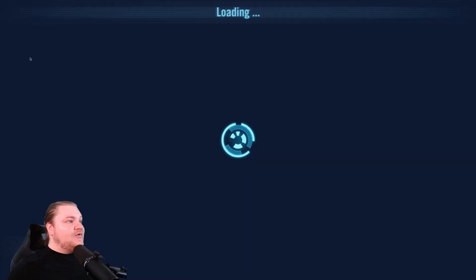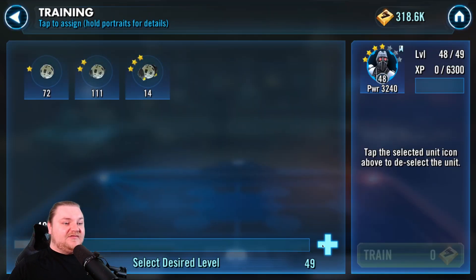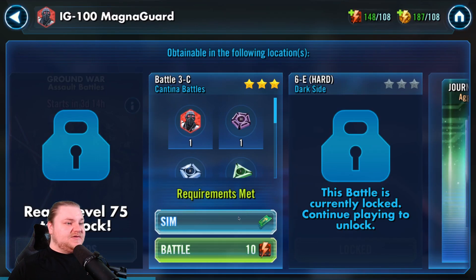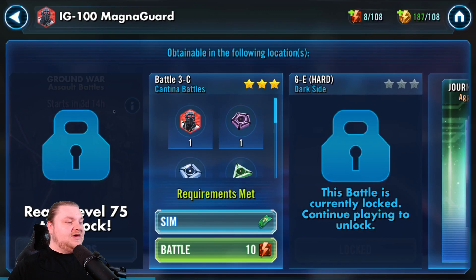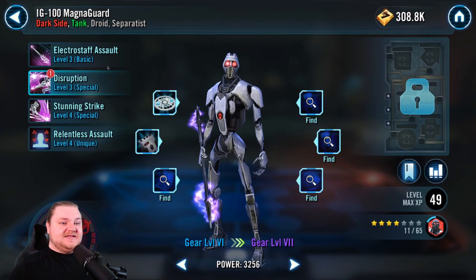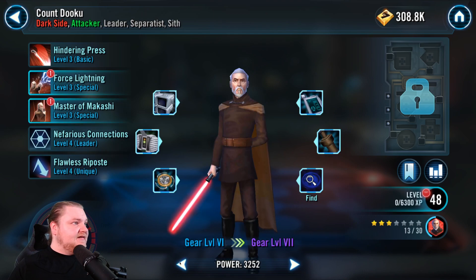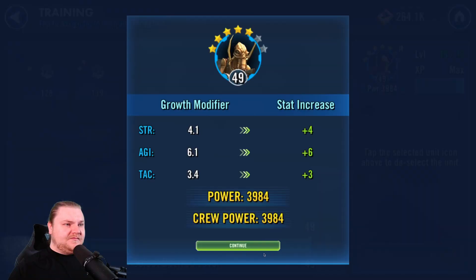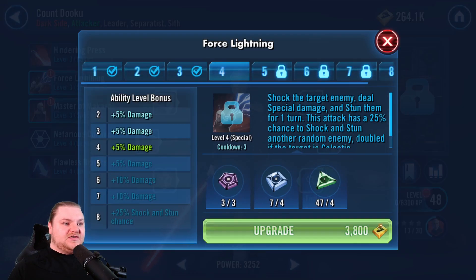We leveled up — of course we got bonus energy. So we're going to run out of sim tickets here. We're going to drop all of it on the Magna Guard, as much as we can. Now he's 11 out of 65 — well on his way. Disruption can actually get leveled up. I really like Dooku's Force Lightning — it's one of my favorite moves in our arsenal. Let's upgrade that.